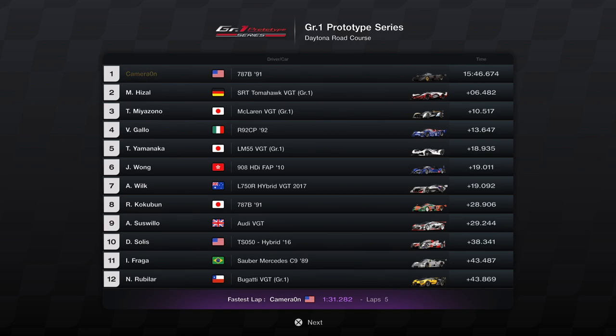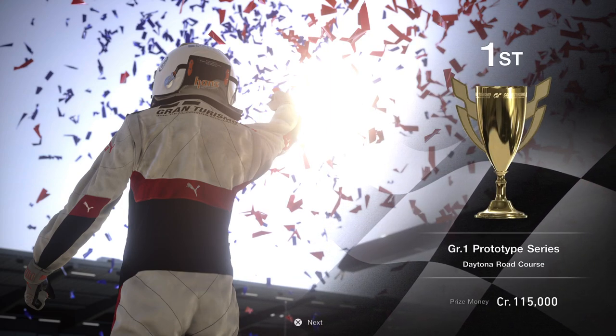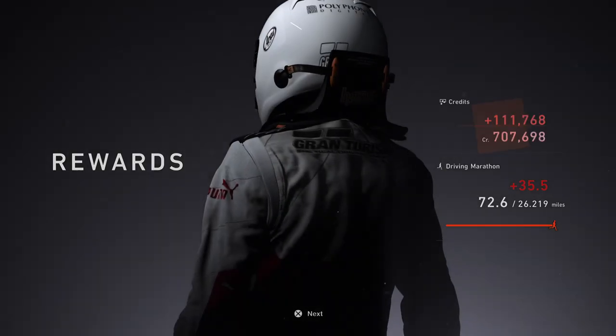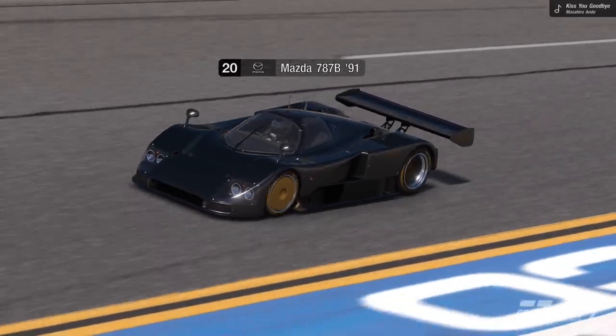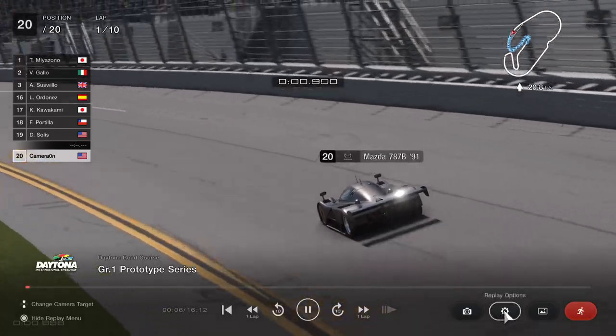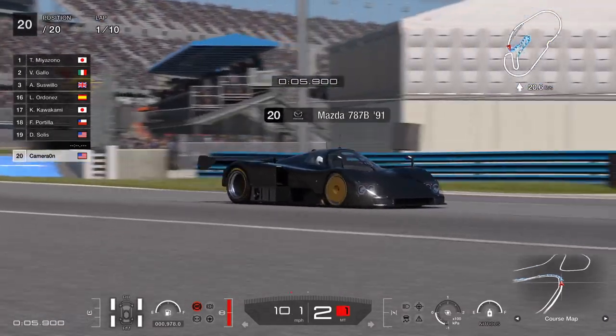This is one of the harder races in the game - GR1 prototype at Daytona. I won by 6 seconds. I used the Mazda 787b because it doesn't have a lot of downforce, so that's going to help you get higher speeds. You can see I'm running hards in the front.